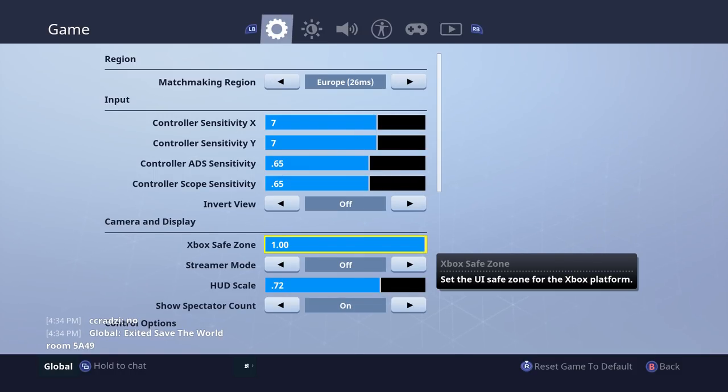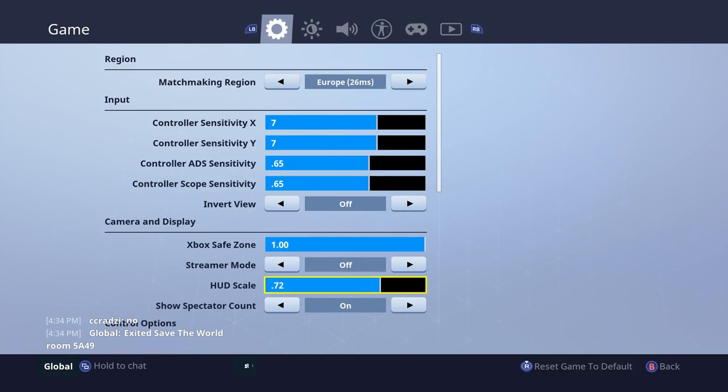Getting used to the claw isn't easy, especially if you're very busy. You have to be concentrated on the game every single day and kind of change up your play style, understanding that you're not going to perform perfectly when you change to that concept. Now, I will talk about the HUD when we go into a game. HUD scale is the size of your minimap and your inventory. 0.72 is what I play on - it's the perfect size for my TV.